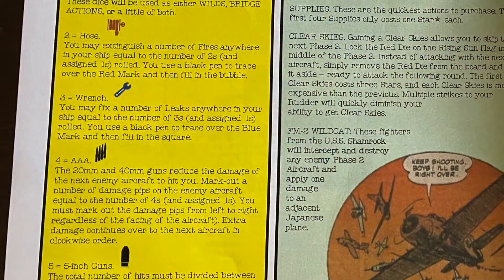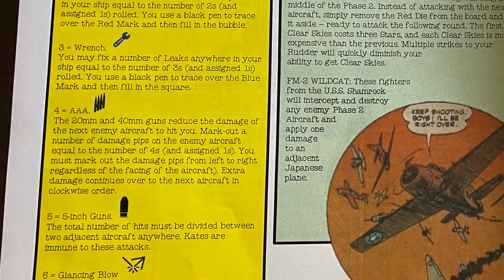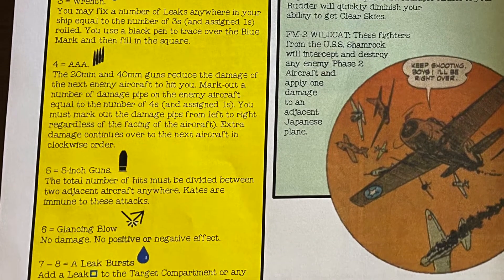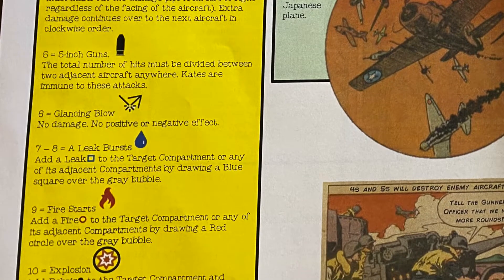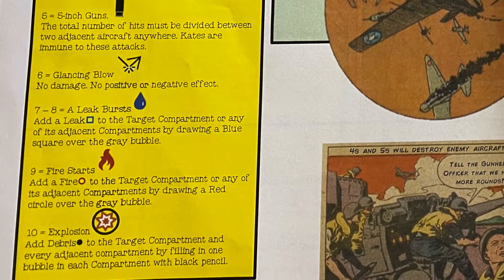The remaining dice extinguish fires, patch leaks, fire cannons at upcoming ships, or if they are higher numbers, cause increasingly detrimental damage to your ship — adding a real push-your-luck element to rerolls.